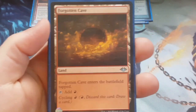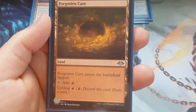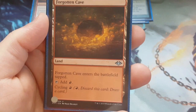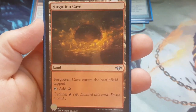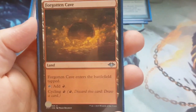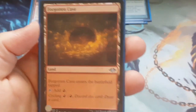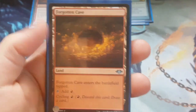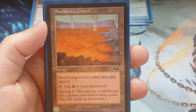Forgotten Cave — I put in a couple of lands that cycle so that in the mid to late game, if you draw it and you don't want to play a land or you've already played a land, you can cycle it away and draw a card instead. You always say 'anything but a land' and then draw a land — the hope is you draw one of these so you can cycle it away. I also put in Smoldering Crater for the same purpose. They're there just to cycle away so you can get a better draw.